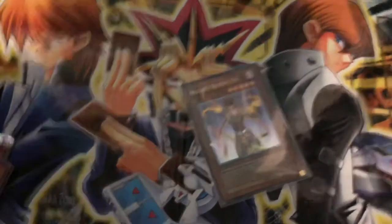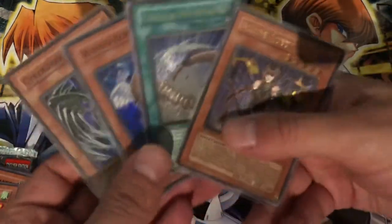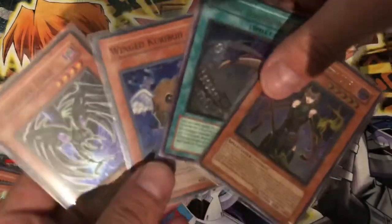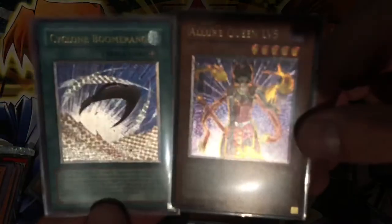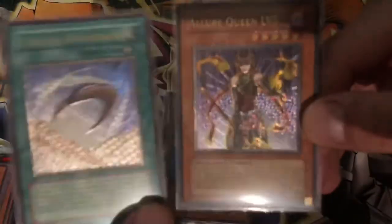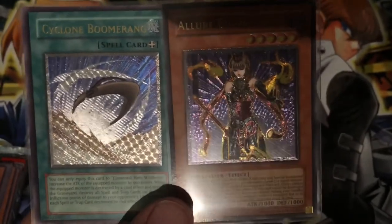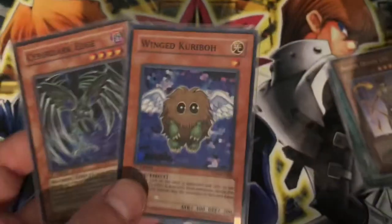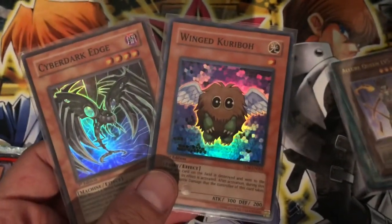Okay guys, just to go over our pulls for the day. We got our two Ultimate Rares: Allure Queen and Cyclone Boomerang — pretty awesome. And our two Super Rares, which I think are even better than our Ultimate Rares: Winged Kuriboh and Cyber Dark Edge. Awesome — old school anime cards, classic GX.